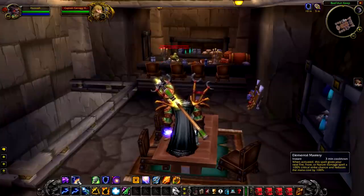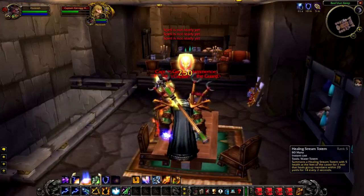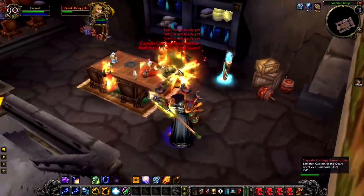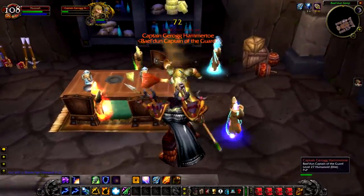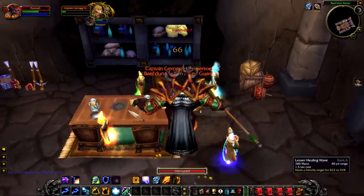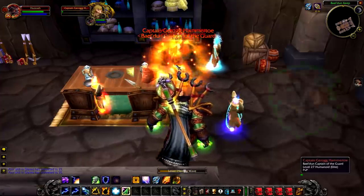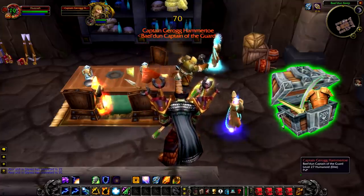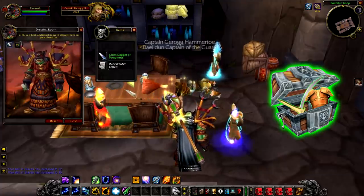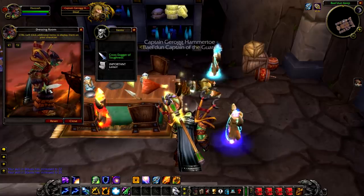Our last rare in the Southern Barrens is Captain Gerog Hamato, a level 27 elite dwarf inside Beldun Keep — in the room on the other side from Malgin Barleybrew, normally in the left room. He normally has quite a few adds around him and hits fairly hard. Even on my level 60 shaman I'm taking a fair bit of damage, so he will hit you really hard at a lower level — definitely take friends. It has a guaranteed chance to drop a green but no unique loot, so I'd probably only kill him if he was in the way.